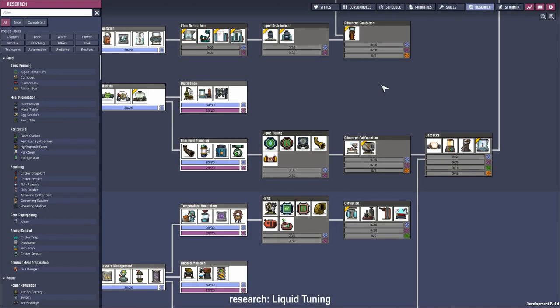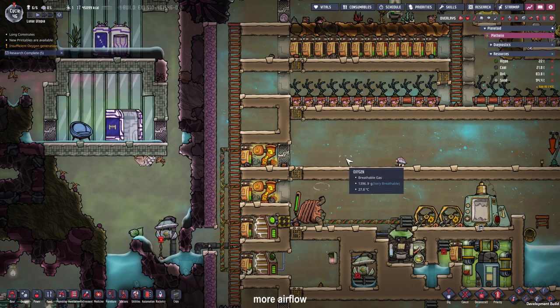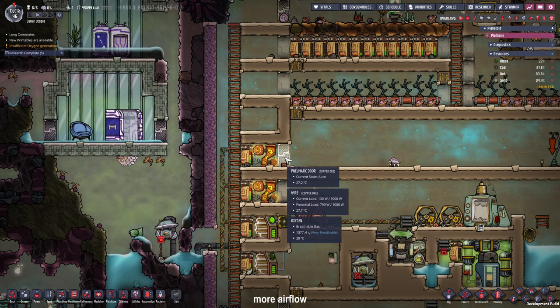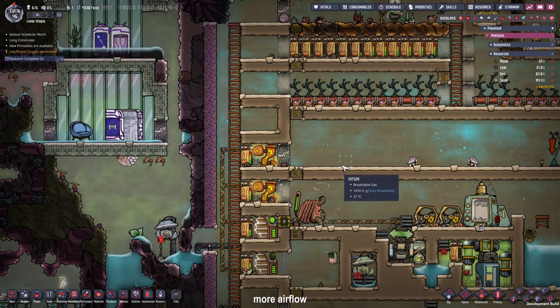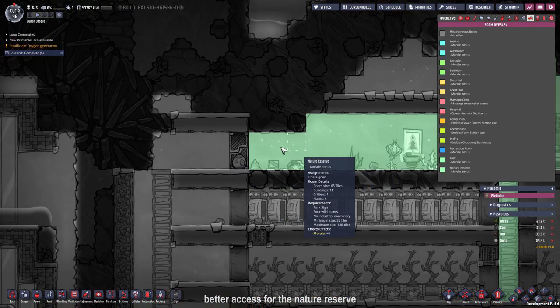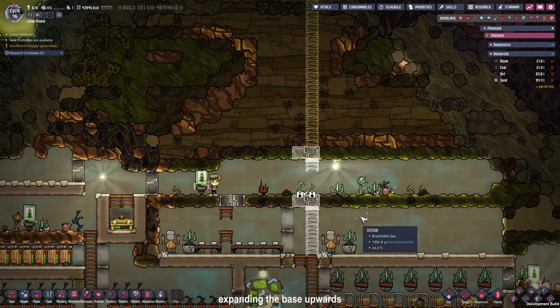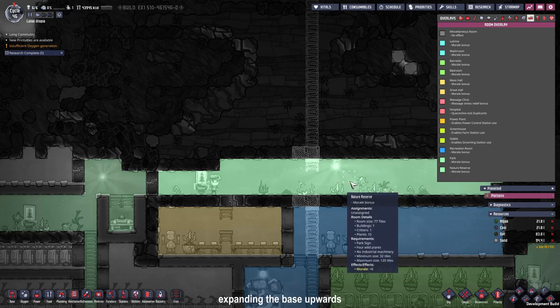Sooner or later we will need some cooling, so I'm going to research liquid tuning, especially the thermo aqua-tuner. I replaced all the doors in our power shaft with pneumatic doors which have a better airflow than the airtight mechanical doors. I also connected up our park right here. It's a great time to expand the base, so we have to dig up two plants in our nature reserve — it will still count as one because it only needs four plants and we have ten in it right now. Then we can expand our ladder system upwards.